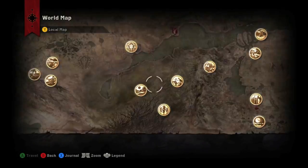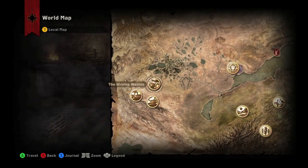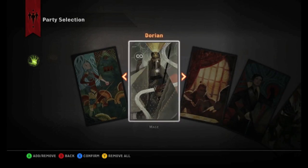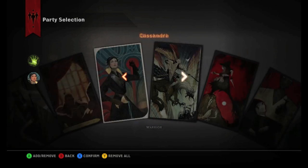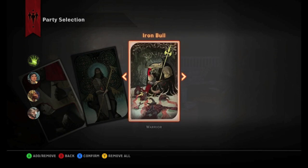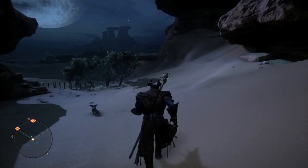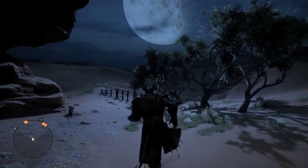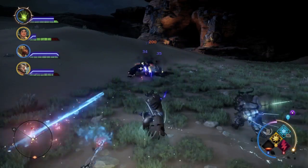Alright gamers, the first location I want to talk to you guys about is the Hissing Wastes. This is an area you will find by doing an operation within this section of the map. I recommend you bring your most powerful characters when entering this area — it's a level 18 or higher zone. This is a desert wasteland and one of the largest areas within Dragon Age. It's beautiful at night and a very wide open desert location.